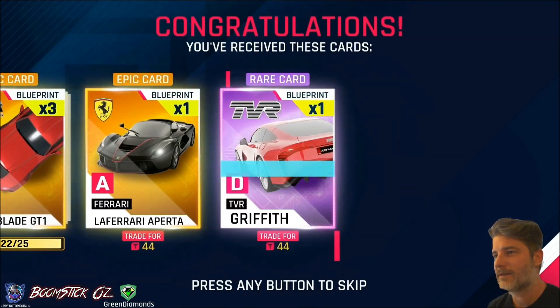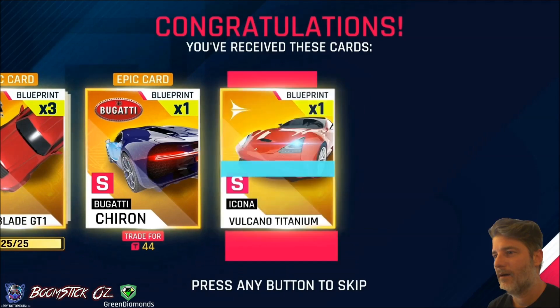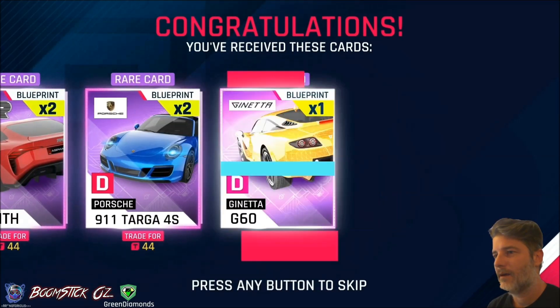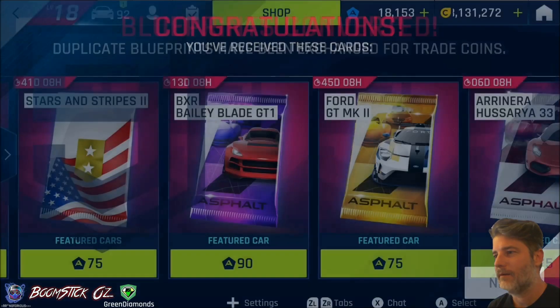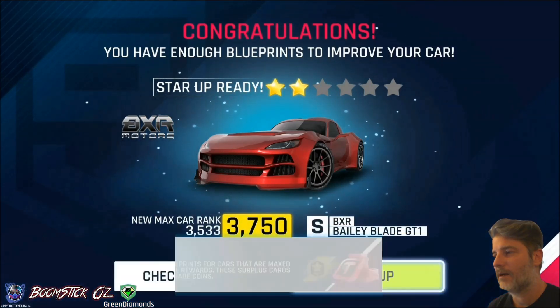Oh, this is good. And we can see there it's gone gold, so I've definitely got the two star already done. Chiron and Volcano Titanium. And there we go — so that was a decent pack. So we've achieved the two star, but we need to keep going here.